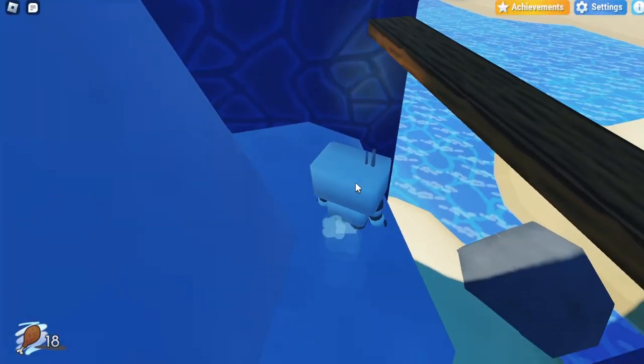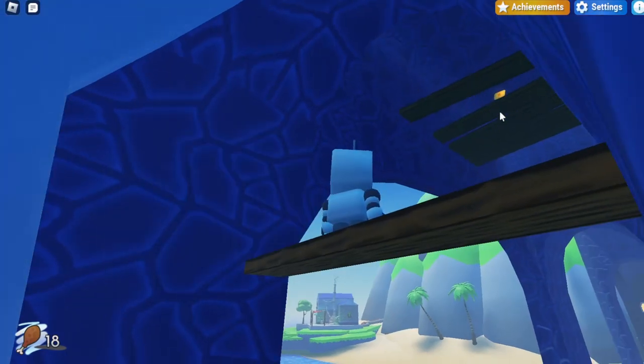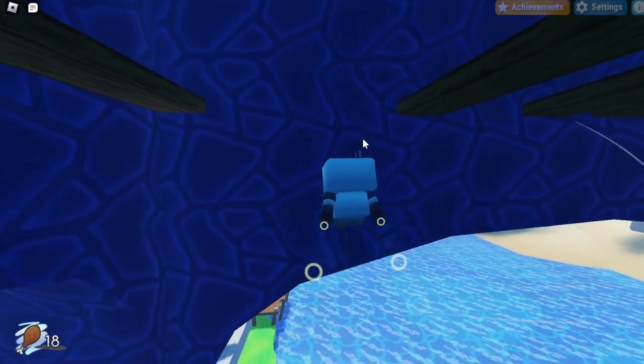Once you get under the ledge you can just double jump up to this wood piece, and then from here you can jump up to these planks where this ticket is actually hidden. Over here you can just double jump and hover, and if you don't get enough height you can always use the wall to wall jump a bit higher.